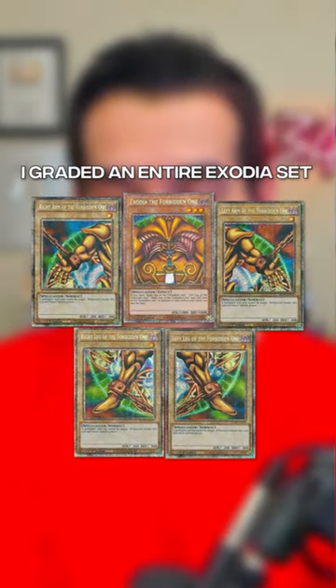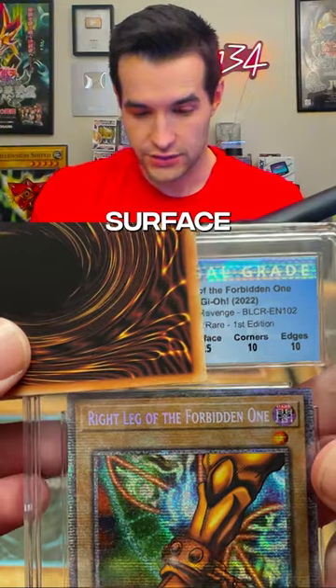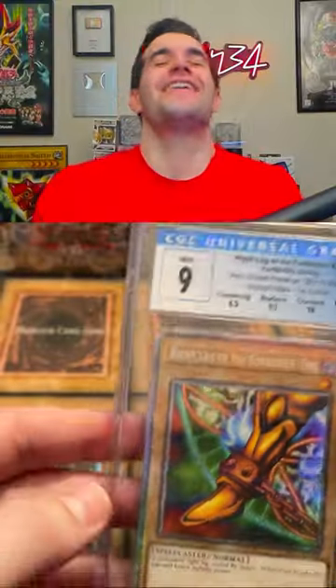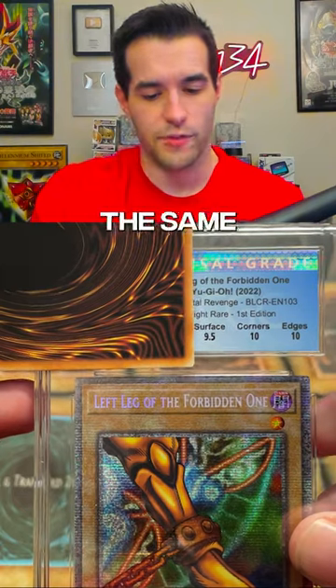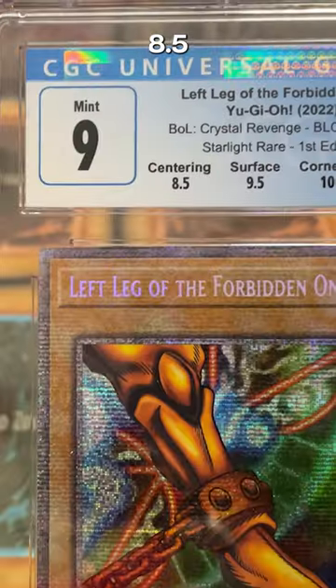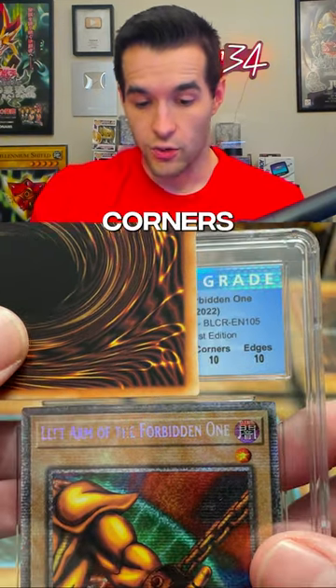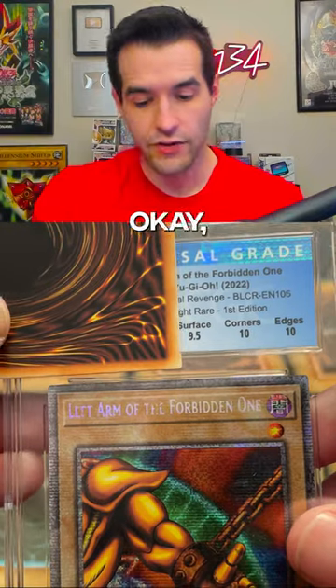We have a 10 on edges, 10 on corners, 9.5 on surface. Okay, we just need a 9 — it did edges 10, great start, corners 10, okay this is a great start. With better centering: 9.5, okay.